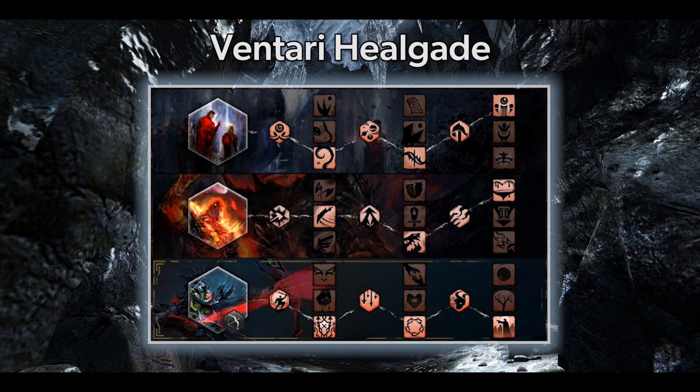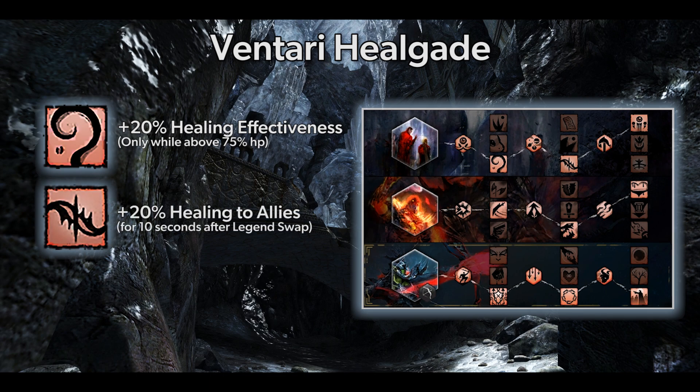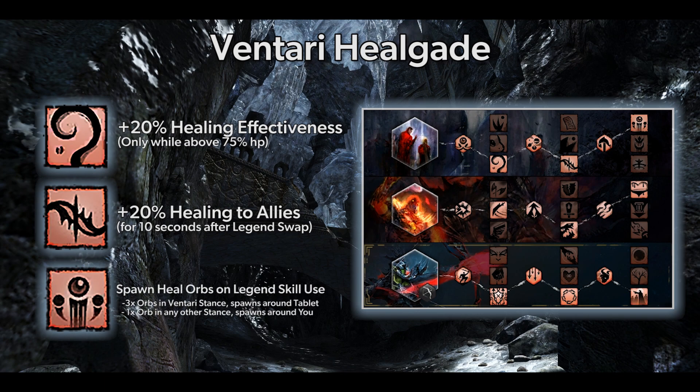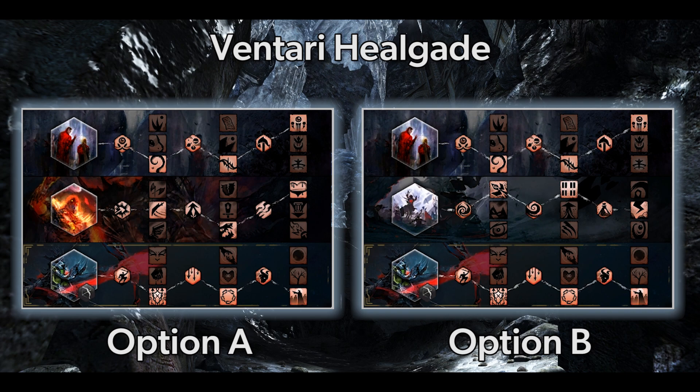For this build, you will be making use of the Salvation trait line with the following traits: Tranquil Balance (healing to allies increased by 20% if above 75% health), Invoking Harmony (20% healing increase for 10 seconds after swapping legends), and Generous Abundance (spawns healing orbs around yourself using a legend skill, tripling orbs around the tablet for every Centaur skill used while attuned to Ventari). You have two trait line options: Option A swaps out Invocation for Salvation, giving massive healing while keeping personal DPS via Devastation, though losing Charged Mist. Option B swaps out Devastation for Salvation, making energy management easier at the cost of personal DPS and Assassin's Presence. Ideally take Option A, though Option B suits beginners since it keeps Charged Mists for easier energy management.